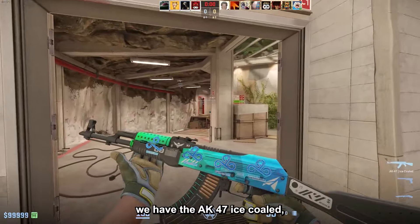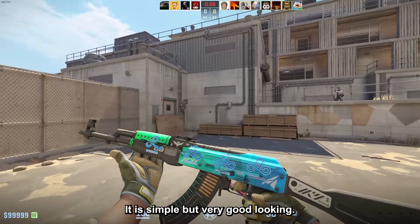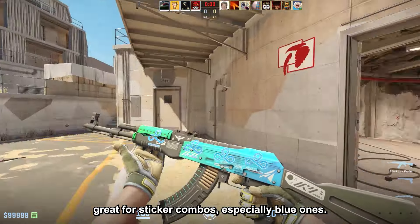For the under 10 dollar budget, we have the AK47 Ice Cold minimum wear for $9.80. It is simple but very good looking, and the best part is that it's great for sticker combos, especially blue ones.